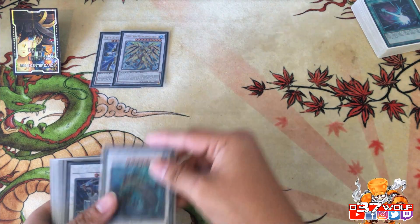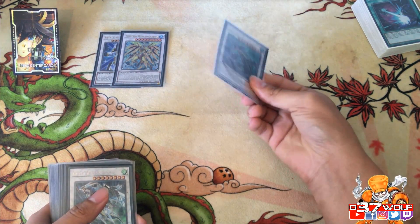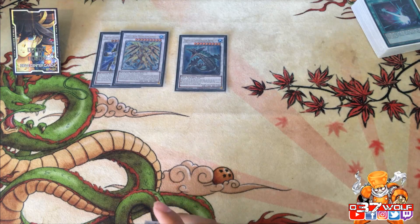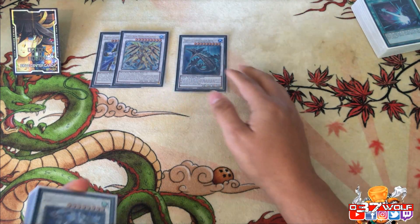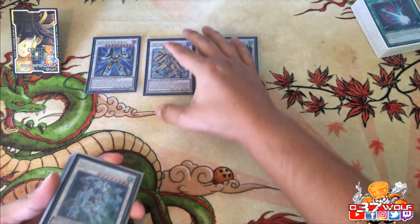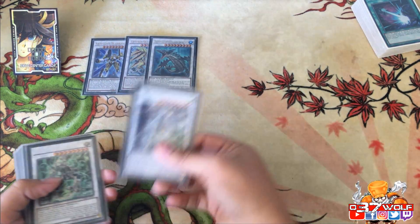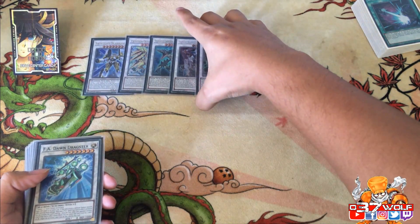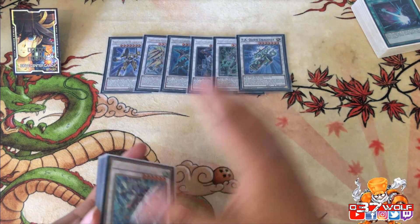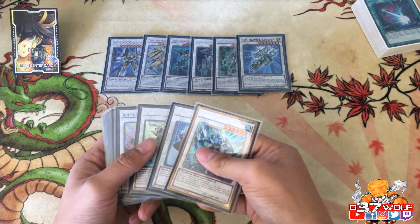Dragunity also floats — when destroyed you can special summon your banished monsters. Then Crackle Dragon, which most of you are familiar with. Everyone just knows the draw effect, but it actually has a second effect — you can pop a card, which is cool even on first turn. Crystal Wing because you can make Omega, and you have your Dragunity bosses. These are your boss monsters — what you're trying to accomplish — and these are your sequencing cards you climb through to get there.